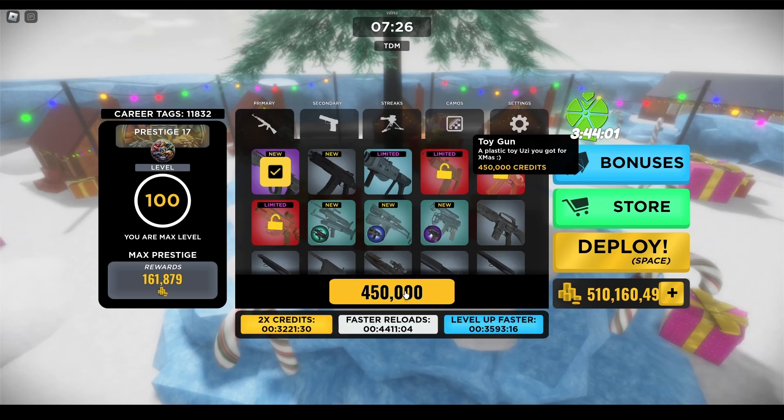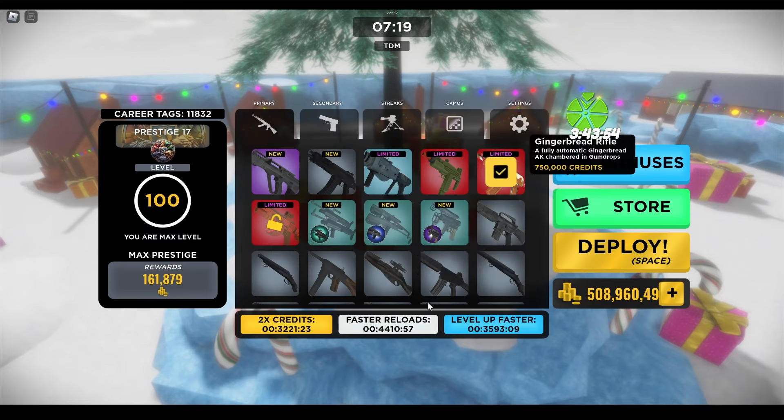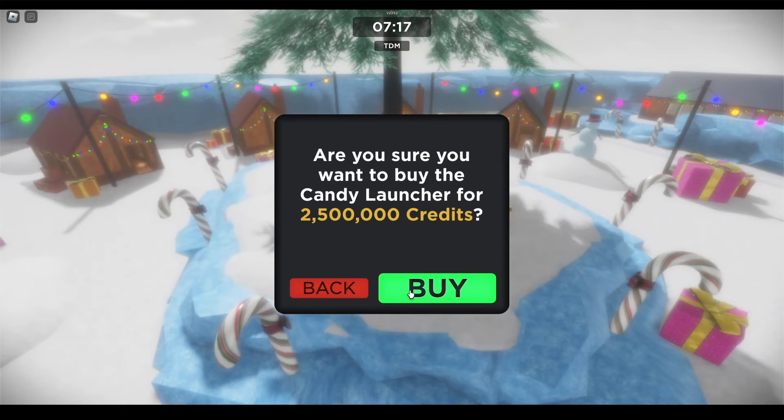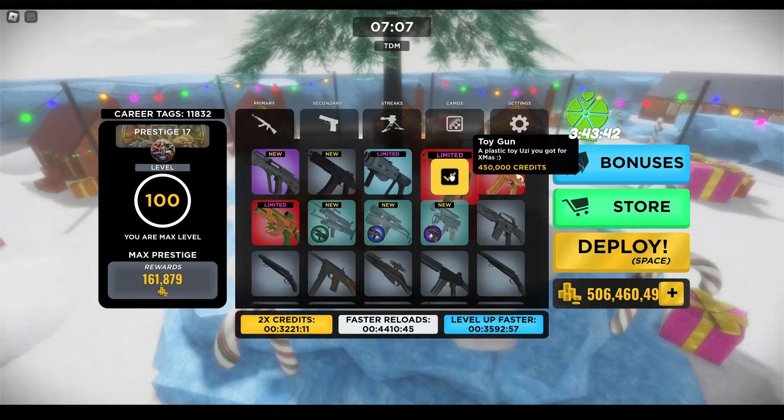The toy gun is $450k, I'm going to buy that. Gingerbread rifle is $750k. And candy cane launcher is $2.5 million. First, we're going to check out the toy gun.